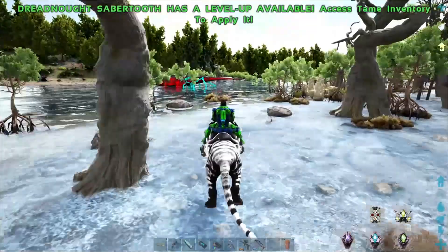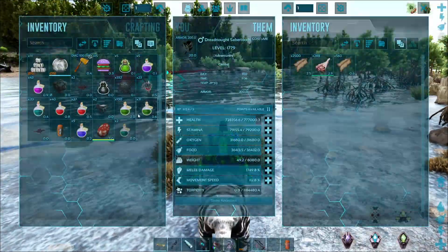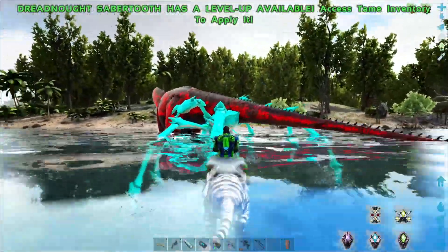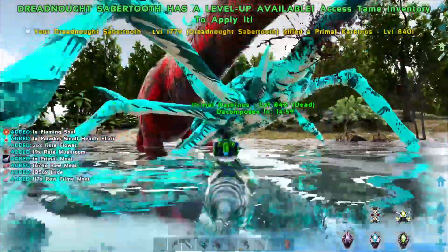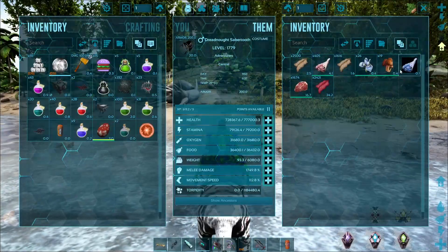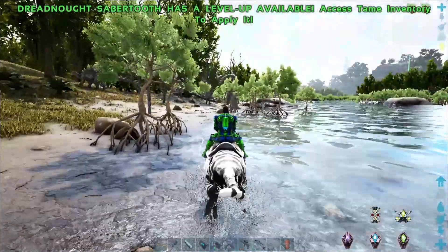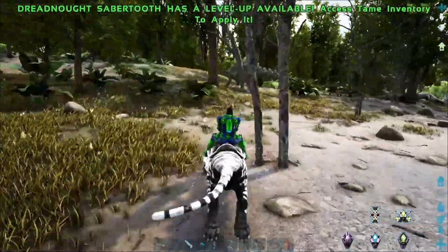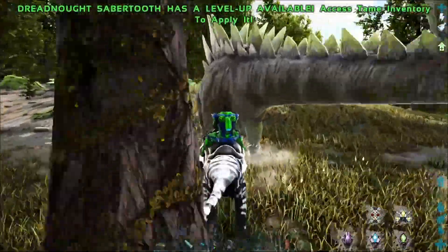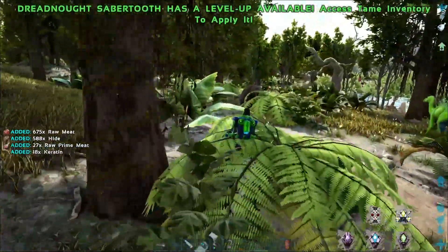We need lots of polymer so let's start eating every single one of these guys we can find. Come here dude - eat that guy. From just one of those, how much did I get? None. Okay, so those guys don't give polymer - we have to eat the vanilla carcinos. So we'll have to keep an eye out for vanilla carcinos. If not, we'll have to figure out where the obsidian is on the map.